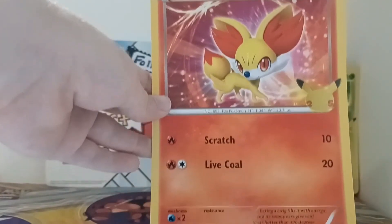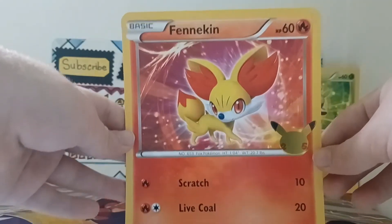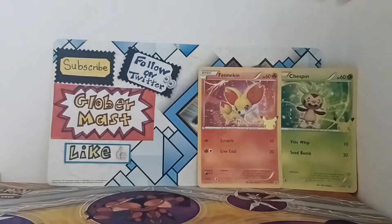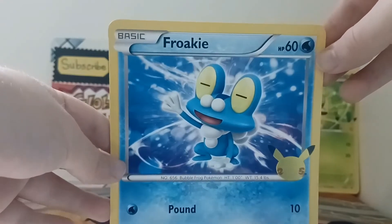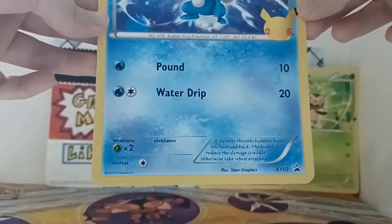Here you can see Fennekin — the promo card again with the 25th Anniversary Pikachu logo. I love the art on each of these cards. And the last one of the three, my favorite: Froakie — my starter in X and Y — with the 25th Anniversary logo. I love Froakie. You can see all the moves it has, and it is promo number three of X and Y.